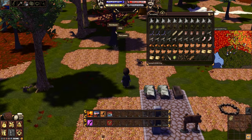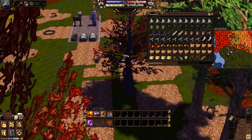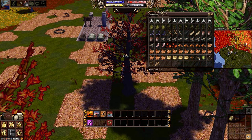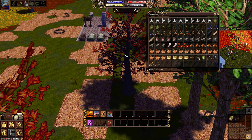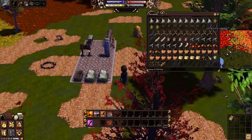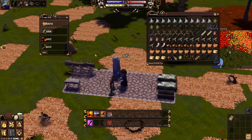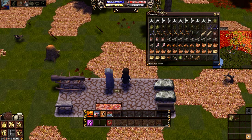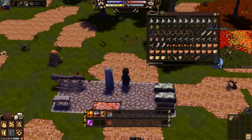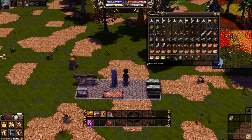I'll go to the maple tree, pick two leaves, and I just need some branches — I'll get a few more just in case. Now my bed is done. I can right-click on it to sleep in it and it will log me out automatically, so I don't have to wait for the logout animation which takes about 20 to 30 seconds. I always like to just sleep in it — it's an instant logout.